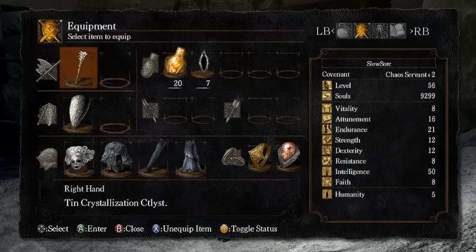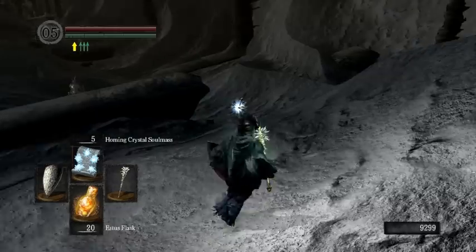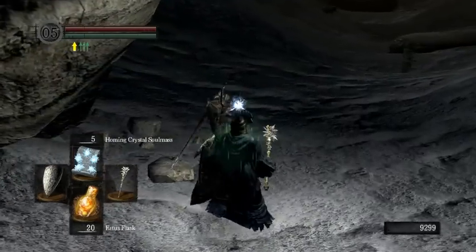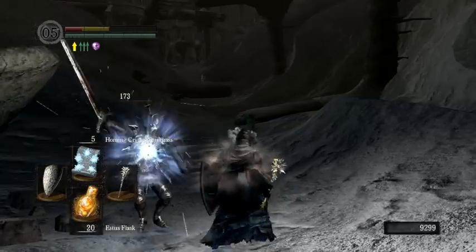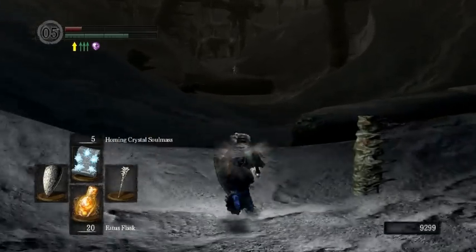The Red Tearstone Ring setup for this boss: as soon as you have all the armor on, it's really easy. You just sort of run up to this guy and stab. That's really it — it's just that easy.